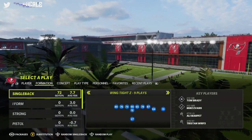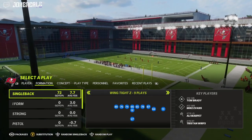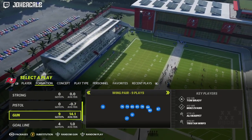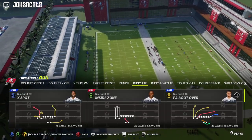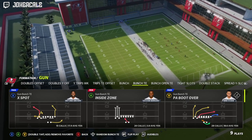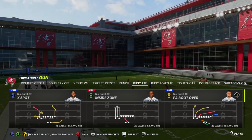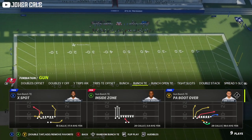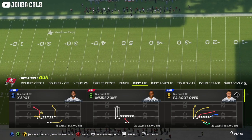What's going on everybody! Today we are going to be going over a nice little play that I've seen and played against the last few days. We're going to be in the Seattle Seahawks playbook for the formation Bunch Tight End. There are five playbooks in the game that have this formation and this play: the Chiefs, the Jaguars, Power Run, the Raiders, and the Seahawks.